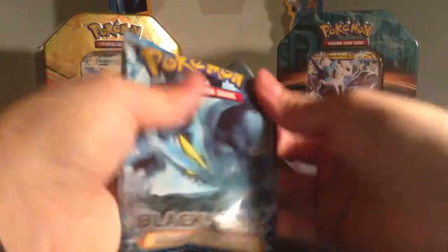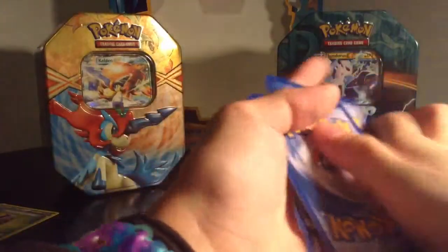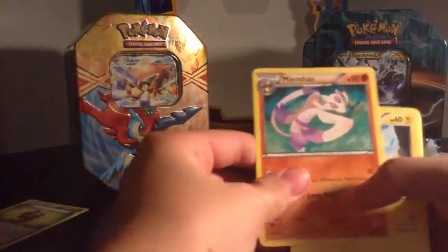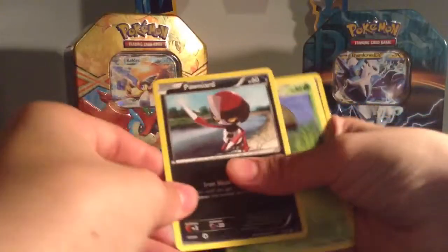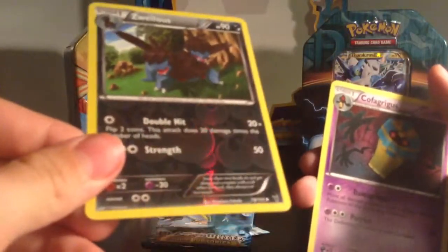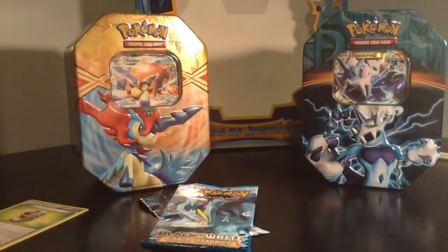Having some trouble opening this Noble Victories pack — I just ripped it, but oh well. These packs are really squeaky. The cards are: Joltik, Blitzle, Litwick, Panpour, Foongus, Trubbish — oh wow, that's ugly — a reverse holo Swellow, and a Cofagrigus — or however you say it. It makes a rainbow. Okay, the last pack I'm going to open because she wants me to.